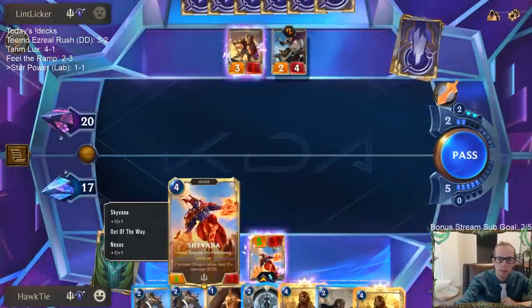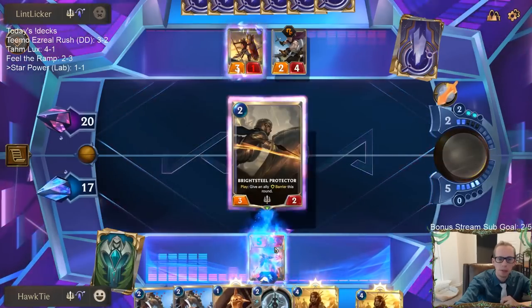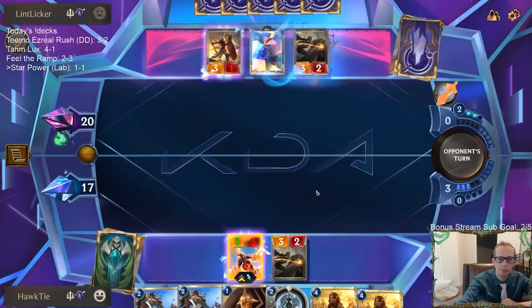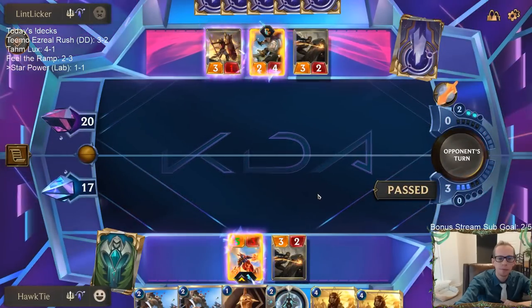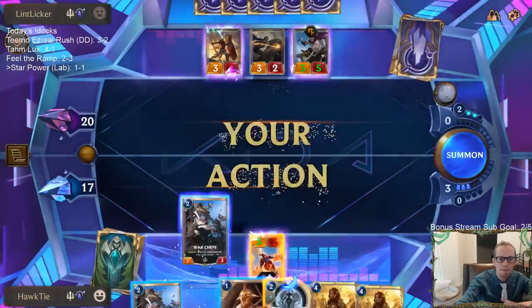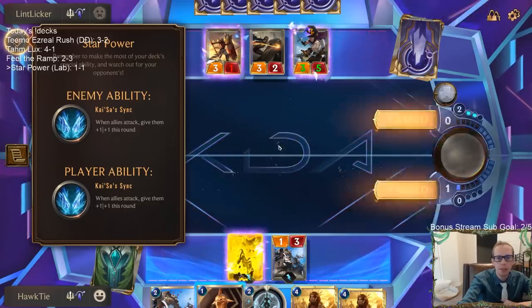We can have Leona stun, but I think I want to go with the Bright Steel Protector. Leona stun would stun the 3/1 but then their Challenger could challenge my Shyvana — I don't want them to be able to challenge Shyvana. So we'll challenge with the Bright Steel Protector, then I'll play War Chefs.